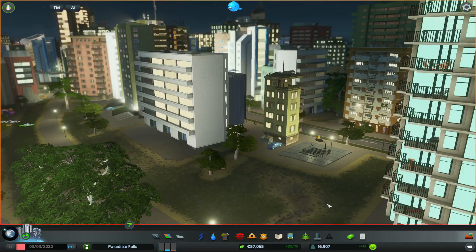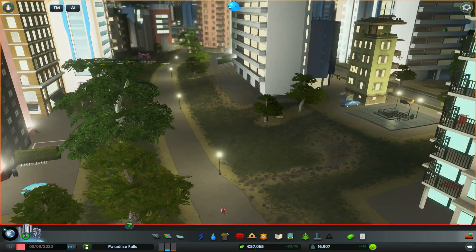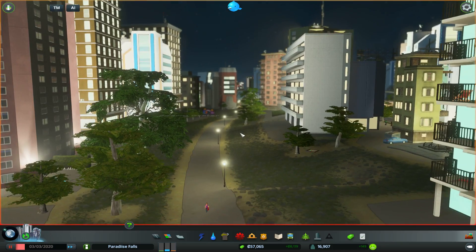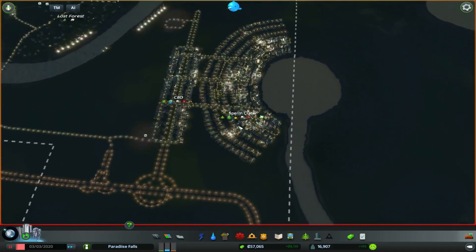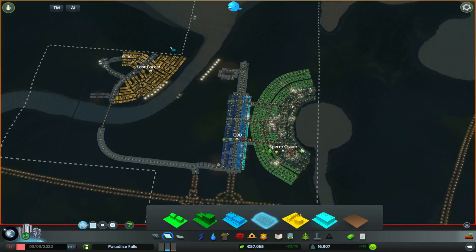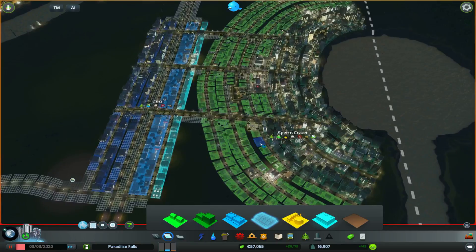Hey everyone and welcome back to a new episode of our Cities Skylines After Dark Let's Play. Let's check out one of our new metro stations that we built last time - getting quite a few people using those which is good. This is our high density residential that is building up quite quickly, and also one of our pedestrian paths. So this is actually our city. We have a forestry industry, some high density, a few offices, and our big residential sector which is about half high density and half low density - in the process of converting a lot of that over.